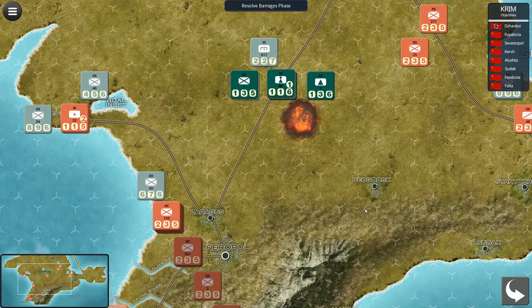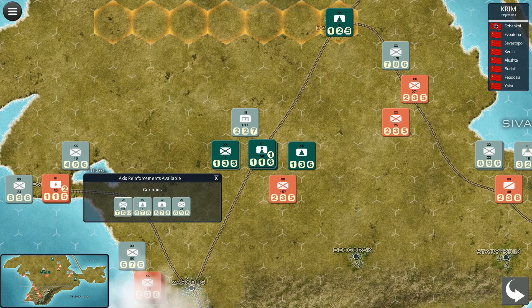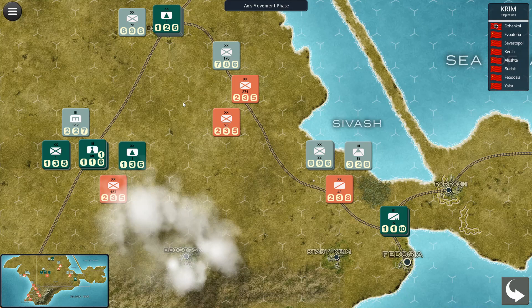We fire the artillery rush but it doesn't look like we destroyed the target. Now we get reinforcements — we'll place the SS here. Our emphasis now will be on gaining Kerch. The Axis turn is finished and now it's our movement phase.